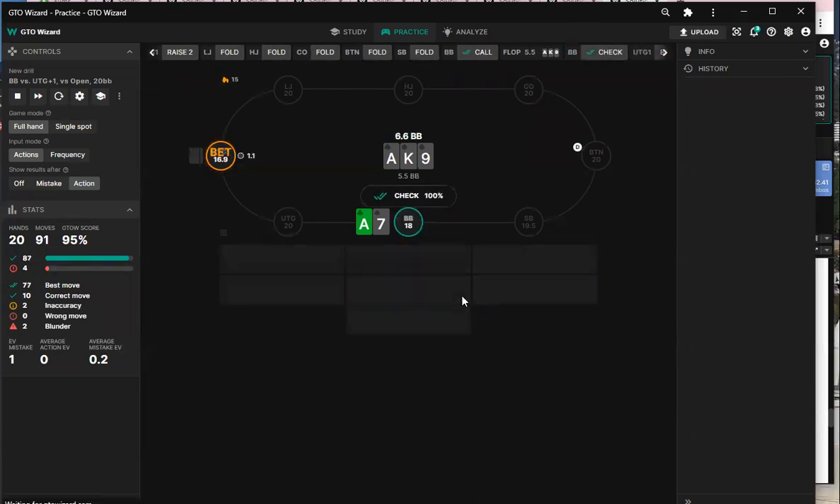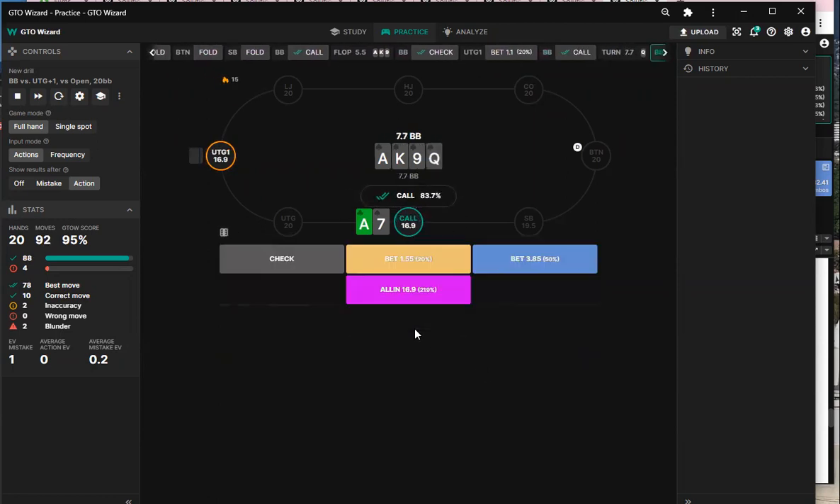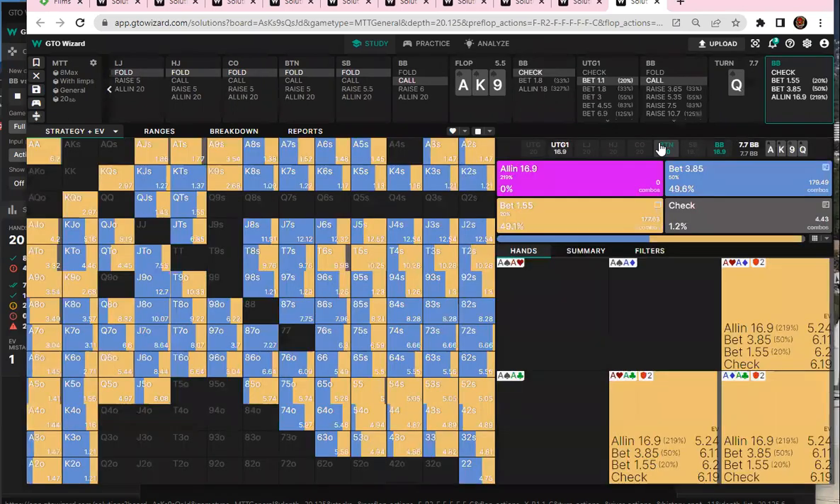I think we go broke with a hand like this. Where is the lead-fold? I don't know — put a raise, it's a station, I feel like it's gonna call it off. It's never a flush at 20 big blinds, right? But this is exactly a software station. Why is it betting? Maybe we're just targeting his two pairs. Yeah, we do it with range. There's actually a lot — when the flush comes in, we're range-leading this turn.